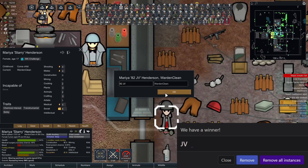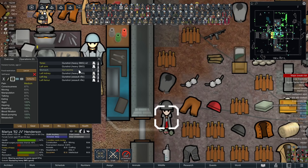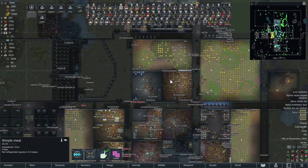Pawn 82, JV — wardening and cleaning, namely because they're good at social, and also a bit of a doctor. There's not a lot of variance in these last few pawns. Transhumanist, chemical interest, sickly. They have gut worms and they're also riddled with bullets. Though they're going to put on some panther fur pants — that's a good choice. Also they're going to go get a submachine gun — I'm trying to make sure everyone's equipped up and good to go.